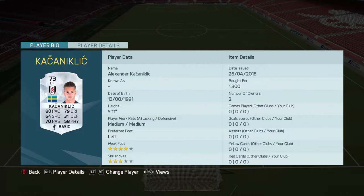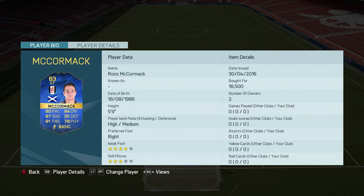On the left side, we've got Alexander Caseniclis — I think that's how you pronounce his name. He's got a very good-looking silver card: 80 pace, 79 dribbling, 70 passing, along with 4-star weak foot and 3-star skills. He's a left-footed player with medium/medium work rate, 73-rated silver — looks to be very decent. On the striker position, we've got Ross McCormack, our third Team of the Season player.